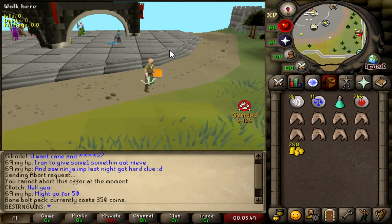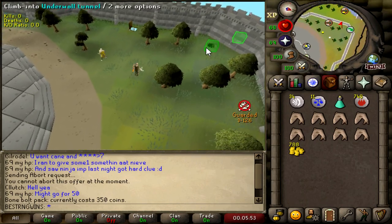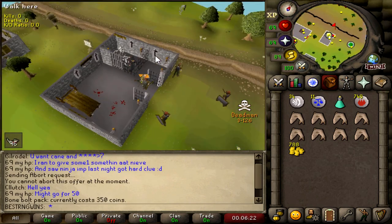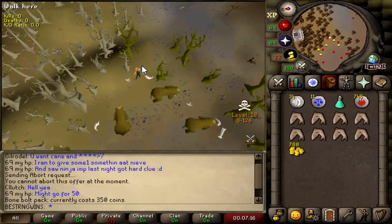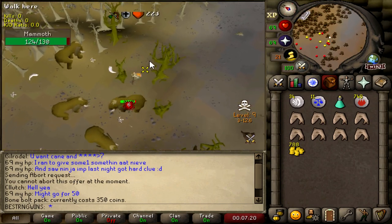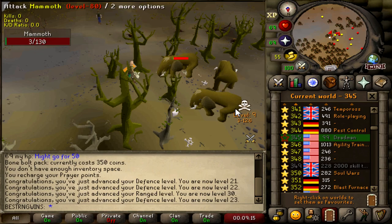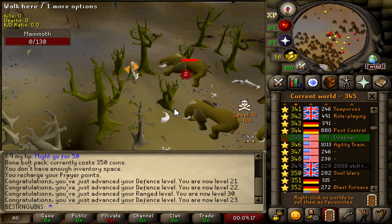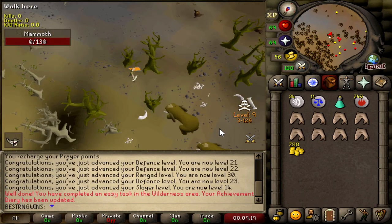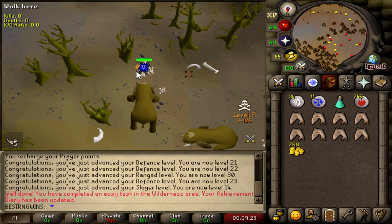We have 8 sharks, some tele runes, and a prayer pot to our name. Let's go see what we can do. 96 mammoths as the first task — I guess we're going to risk it. This most eastern spot in multi looks like a good place if I want to get the tele off. Killing 96 of these in multi may not be the smartest idea, so if I get seen here once, I'm just going to leave. There's 100 people on the server right now, actually more than I expected. 14 slayer from that kill. I'm hoping we can just get some emblems from this, which can give us some GP.